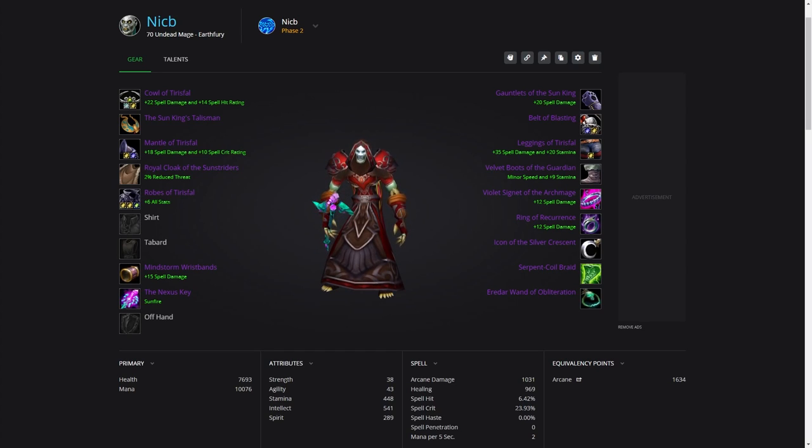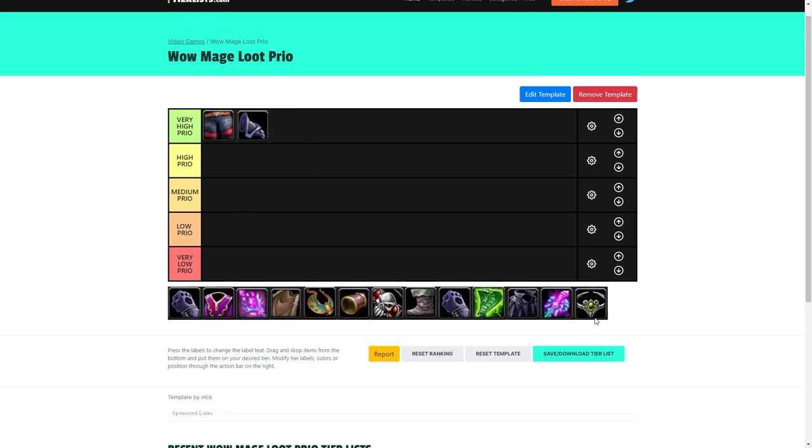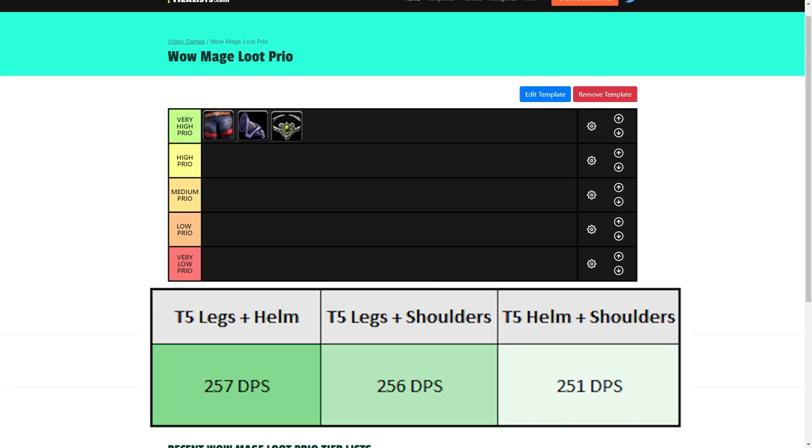That pretty much sums up the brief overview of your Phase 2 BIS setup. As a mage, it's pretty simple since you typically just want most of your tier gear. We'll start with what you want to highly prioritize — ideally these pieces week 1, at worst week 2. This would be the tier shoulders, and either the tier legs or tier helm. The goal at the start is to get your two-piece set bonus online as soon as possible. For those unaware, the T5 two-piece bonus is a 20% damage increase to Arcane Blast, which is around 200–250 DPS over your Phase 1 BIS.